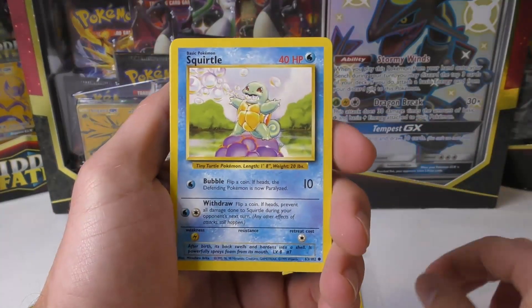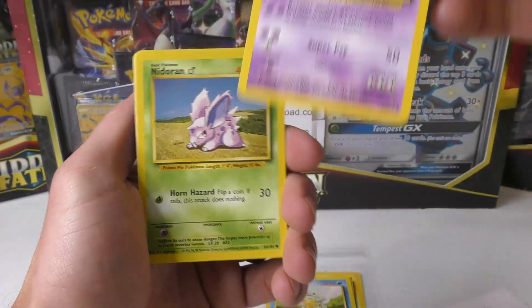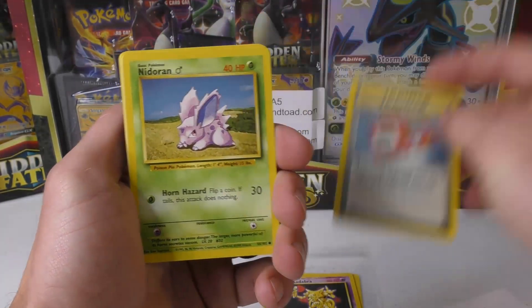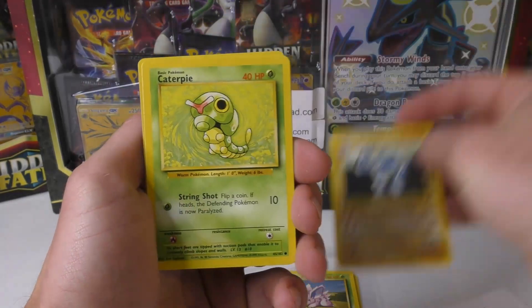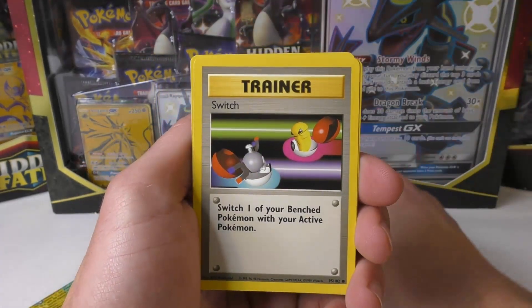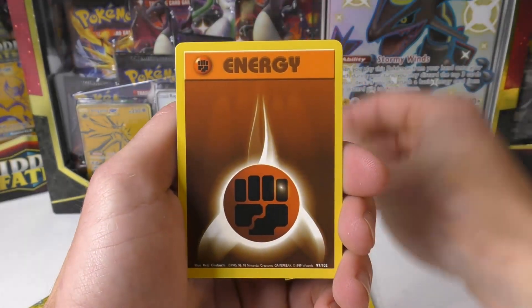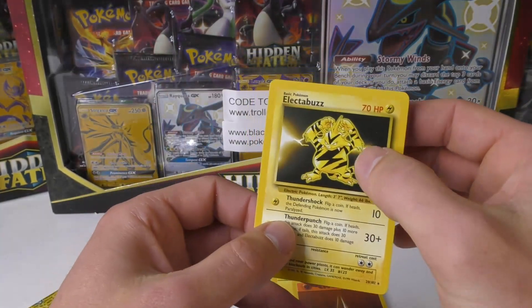Alright - Magnemite, got the Squirtle, Nidoran, Kadabra - really nice, Pokedex, Caterpie, Machoke, Switch, got a couple energies coming up - big yellow, fighting.